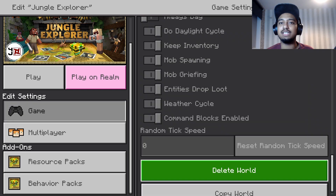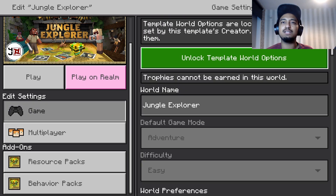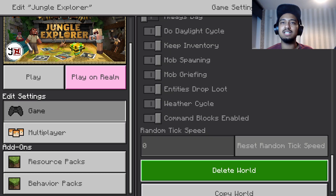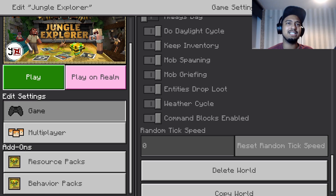Difficulty is on easy apparently. Should I put it on hard? You know what, I'm just gonna leave it exactly how the developer wanted it. It's from YJ Studios — same guys as last time. Let's get into it.